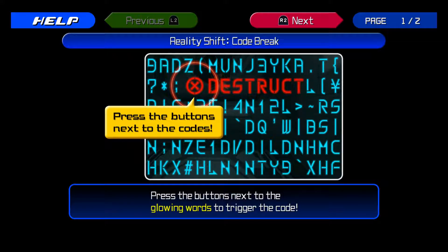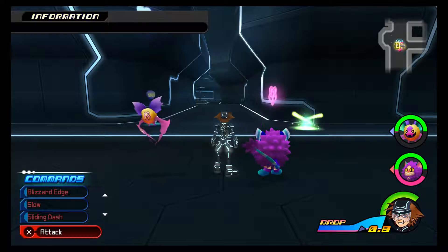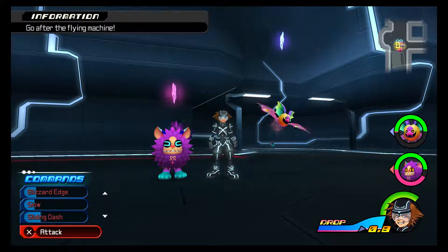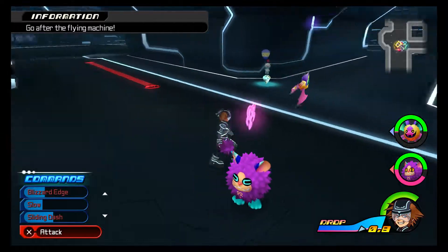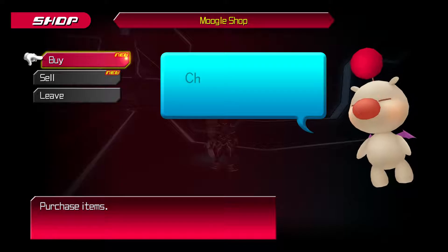What's this? Press the button next to the glowing words to trigger the code. Each code has a different effect. So you can hack your enemies - what is this, Sombra from Overwatch? I don't know, but I'm going to. Let's see, let's shop first.